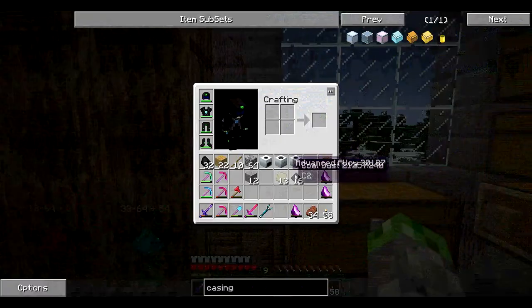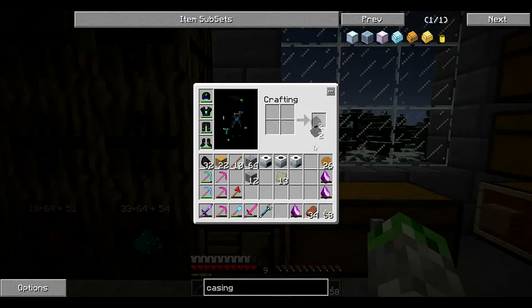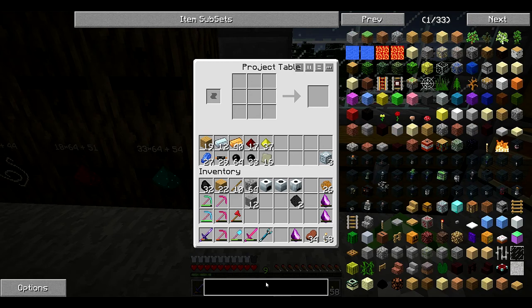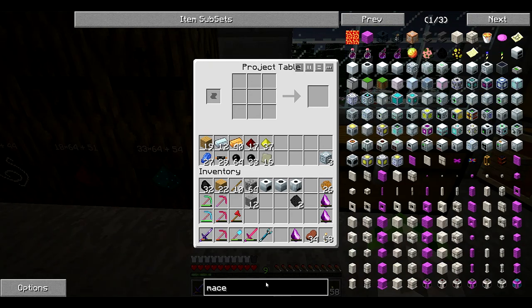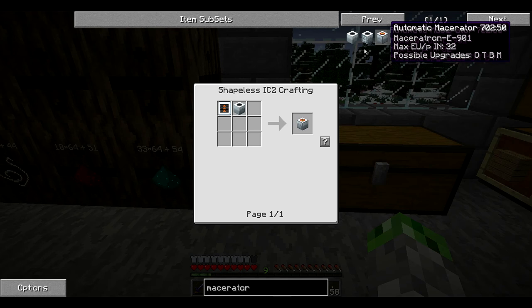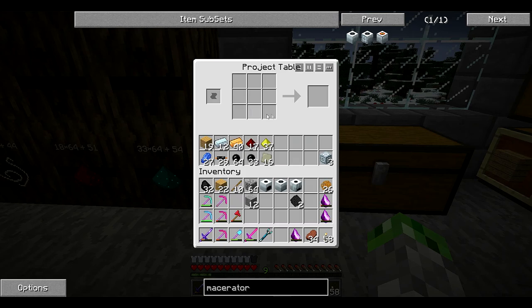What I should have done before camera was craft this down into carbon fibers, but we'll compress that stuff eventually. What we want to look for is the automatic macerator — interesting. So we need refined iron, an advanced machine block, and a macerator. We have refined iron right here, advanced machine block, and that gets us the rotary macerator. It's the first of our upgraded machines.